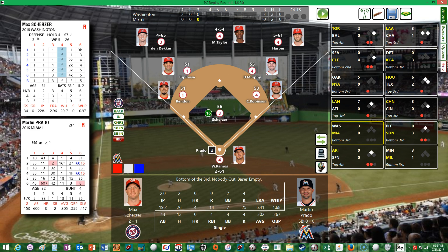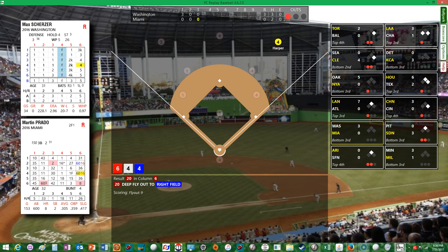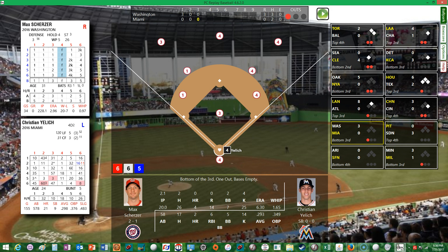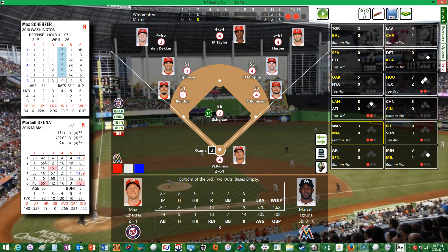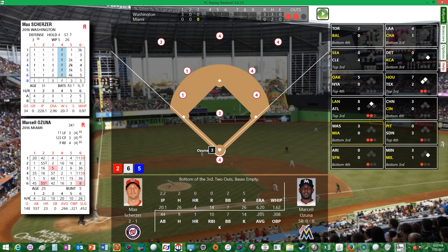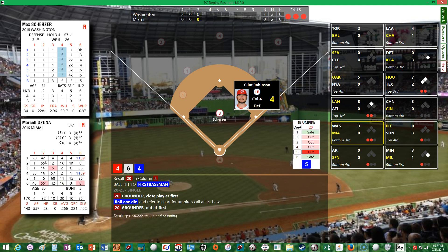Bottom of the third — Martin Prado leads off with a deep fly, and Harper makes the catch on the warning track — one down. Scherzer strikes out Yelich for the second out. Ozuna strikes out as well — that's Scherzer's fifth strikeout of the day. Robinson makes a close play at first to retire the side. The Marlins go 1-2-3 in the third inning, and it's still 3-0 Nationals.